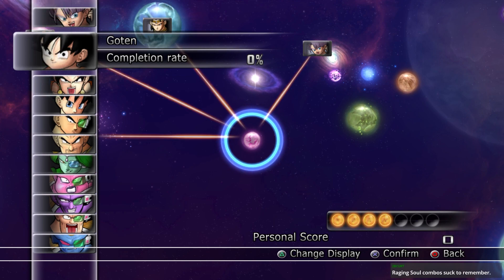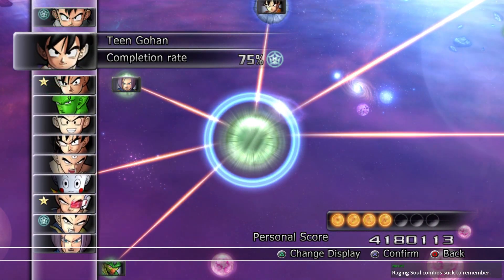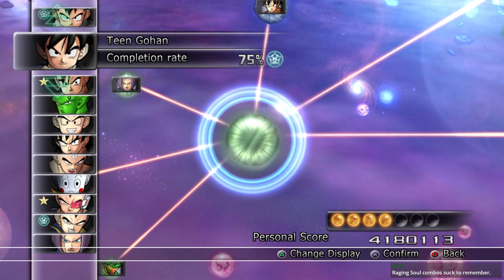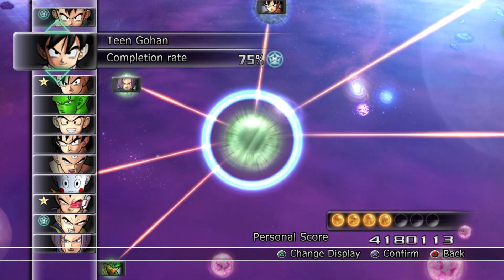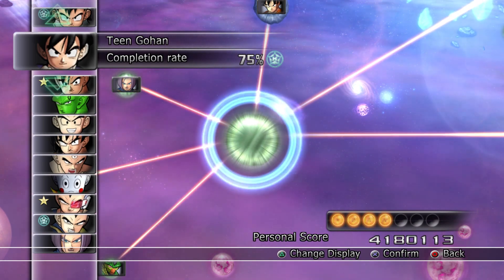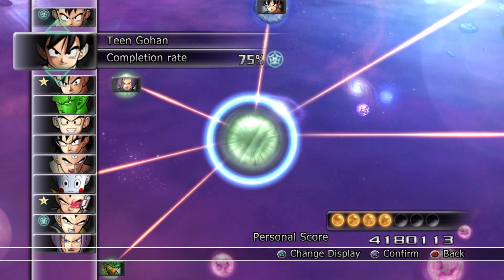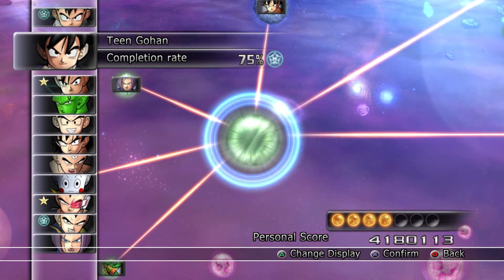Raging Soul combos are a little tricky to remember. This is advice I give to people trying to learn a combo in a fighting game: every fighting game has a structure to their combo system. You have a beginning, a middle, and an end. Or if you want to get really pedantic about it — it's like a sandwich. The top layer is your starter, the bottom section is your ender, and the middle stuff is the filler.